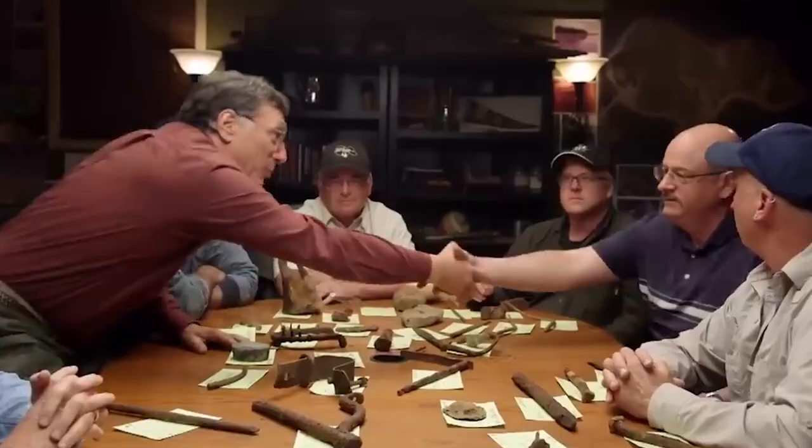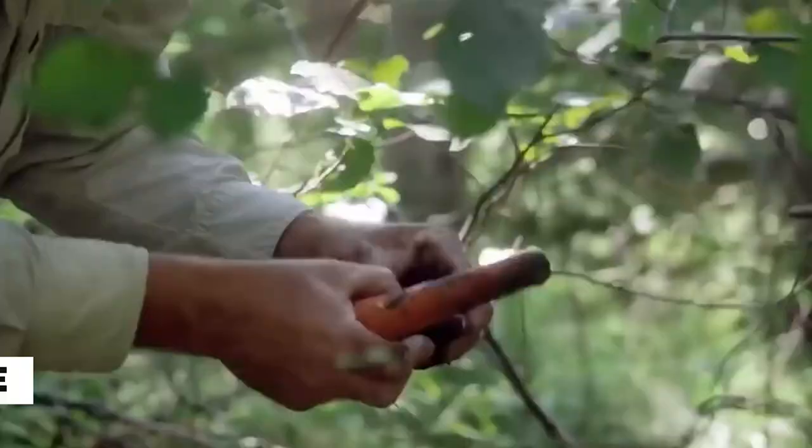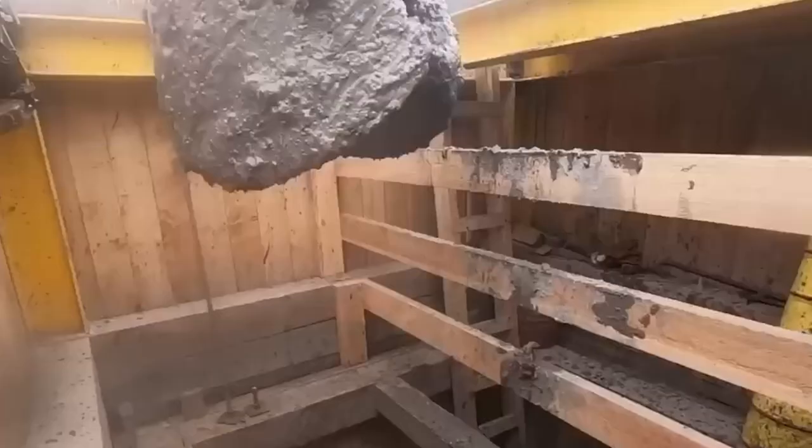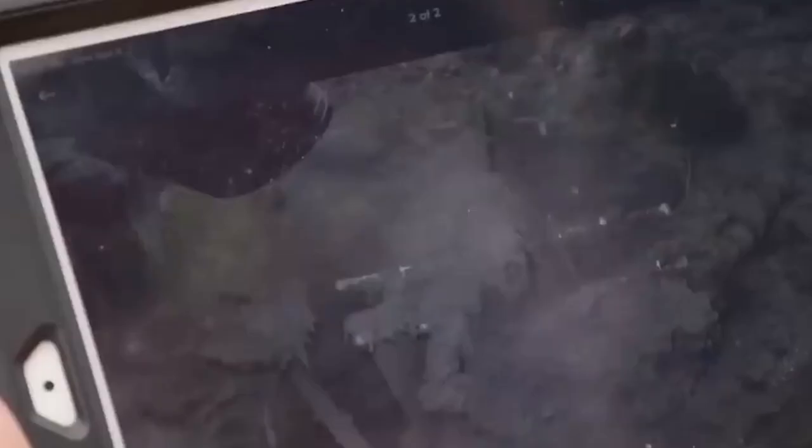Rick, Marty, and the team reviewed the latest developments in the money pit drilling operation, holding a video conference with Duma Contracting officials to discuss advancements in the code of practice for extending the structure. They await the issuance of two codes of practice — one relating to the deepening of the currently guarded shaft, and the other allowing lateral work and tunneling. Delays may impact the team's progress.